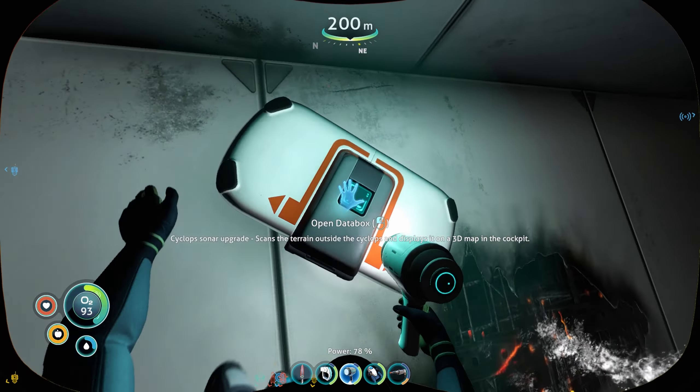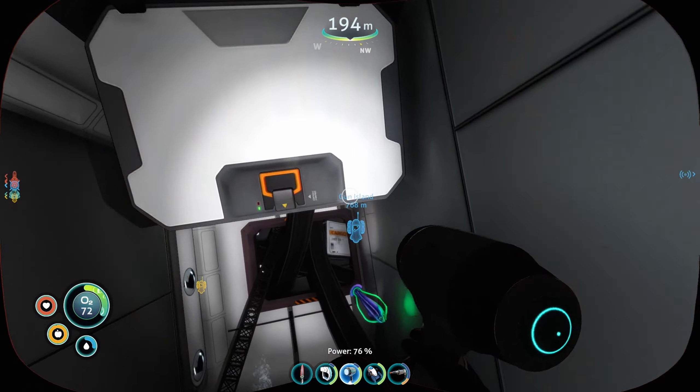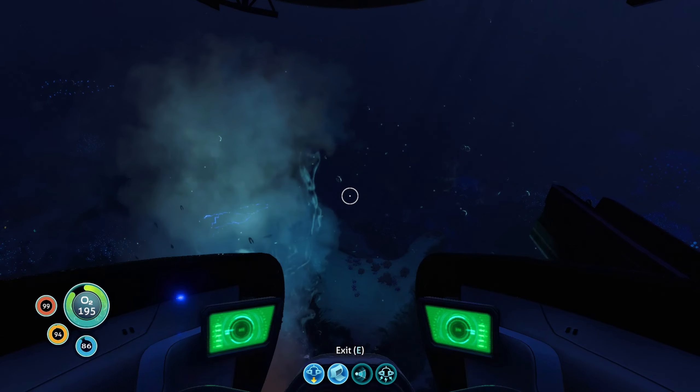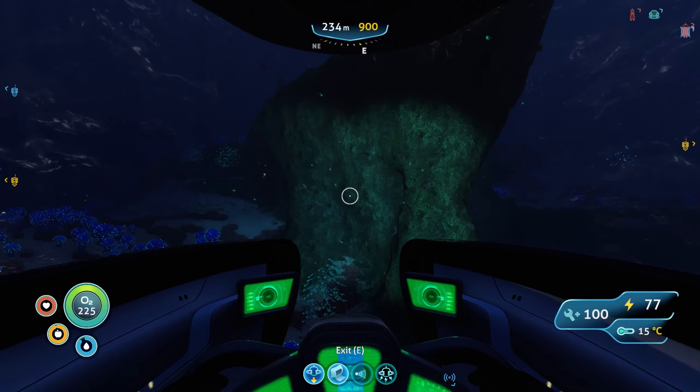That's actually really good - it'll pretty much give the Cyclops what the Seamoth has with the scanner. That will actually be really useful. It's not the best it could have been by any means, but it could have been far worse. Let's leave the eels - there's the life pod. Is there somewhere safe I can leave you?